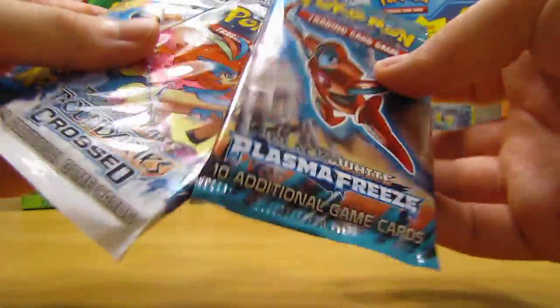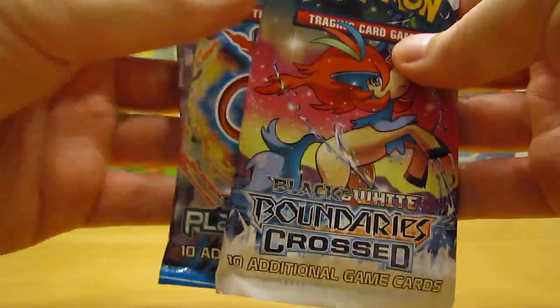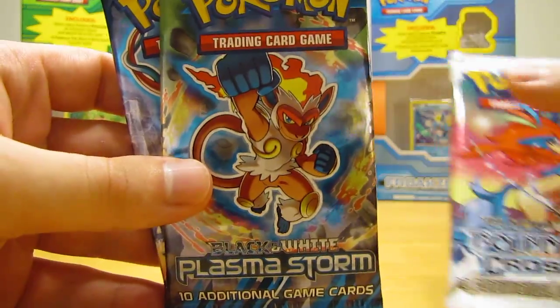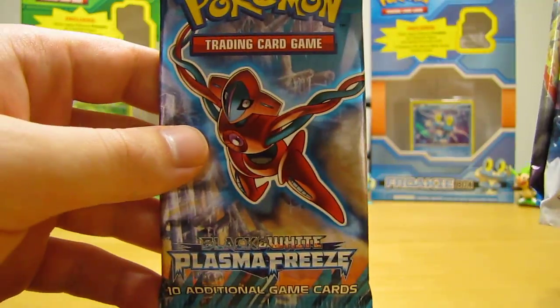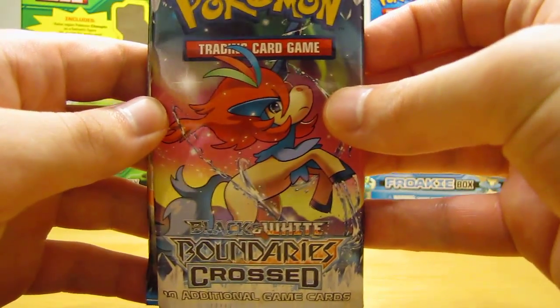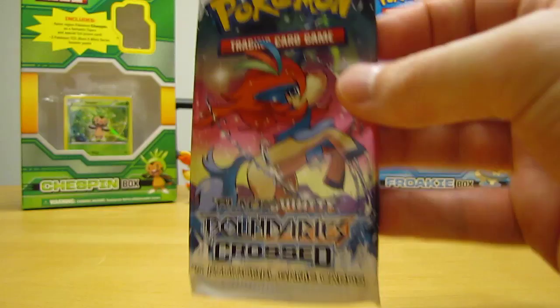So in this Chespin pin box there are three booster packs. There's a Boundaries Crossed, Plasma Storm, and Plasma Freeze. So not the newest sets, but they're all fairly new. I'll start with the oldest first and go with Boundaries Crossed.